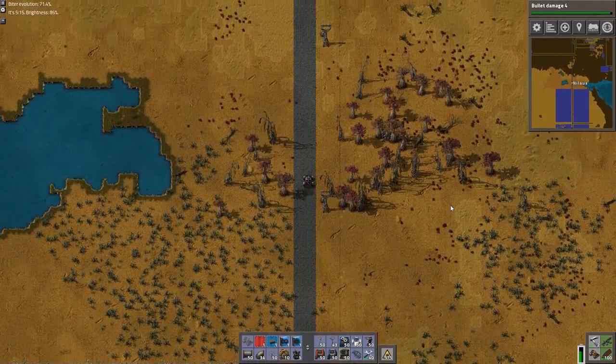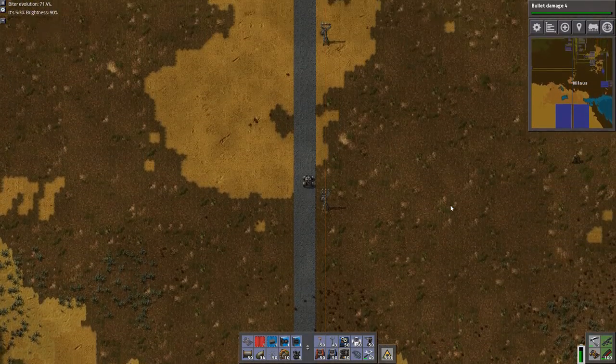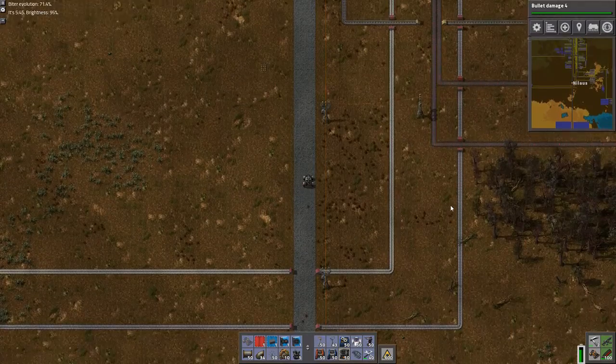Hello and welcome. My name is Nilhaus and this is episode 50 of our Let's Play campaign of Factorio, where we're building the megabase and all the good stuff that comes with it.